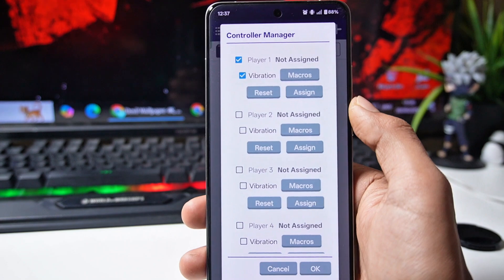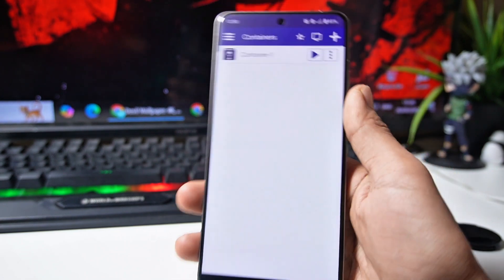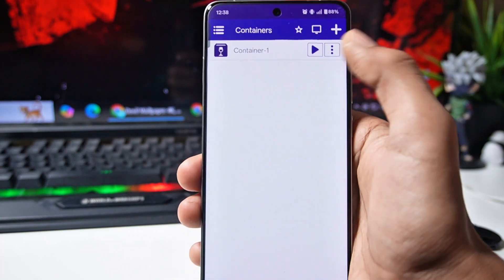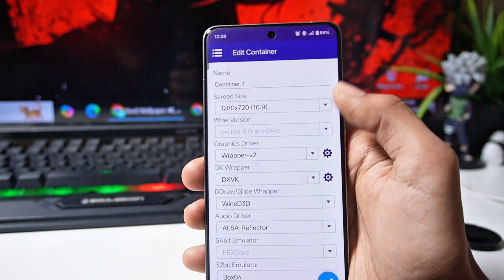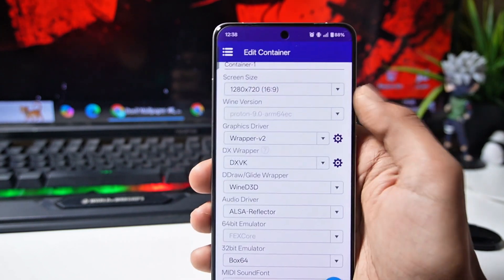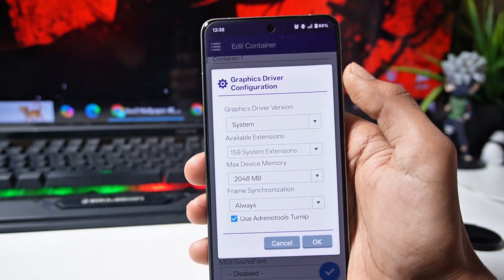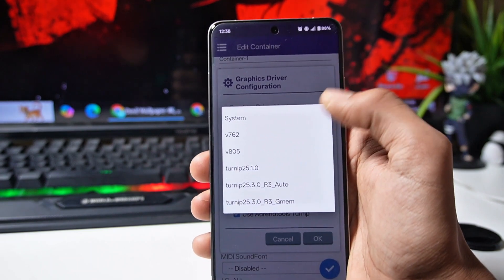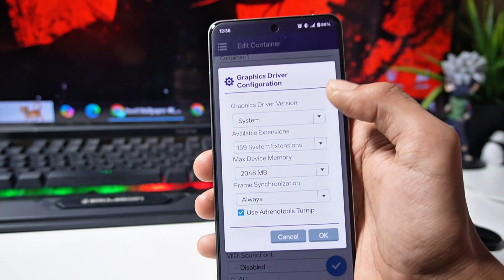Inside the controller manager you can configure the controller to play multiplayer — I made a full video on that which you can check out on the channel. Then you have to create a container. Click on the three dots and go to edit. Here you have to set the resolution according to your device, then select Proton ARM64 EC. In this update's GPU driver section, you will see wrapper version 2. For its settings, for ML GPU devices you have to select the system GPU driver only, but devices that support the GPU driver can also select the latest GPU driver from here.